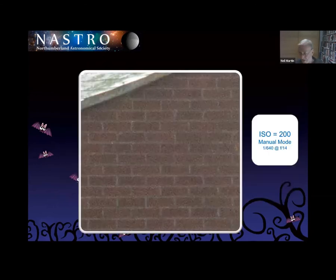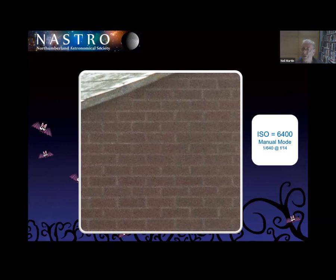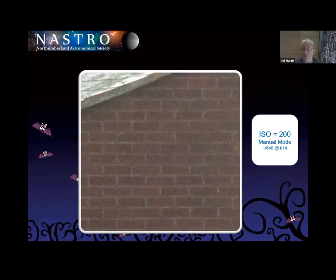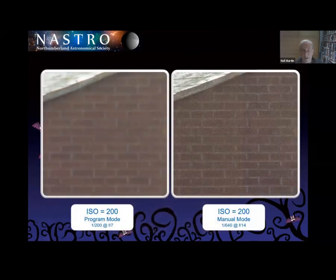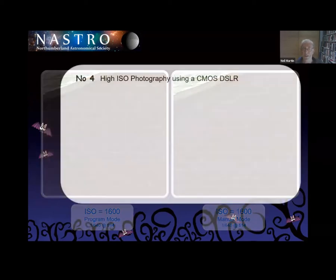Now let's have that close-up look. This is ISO 200. That's ISO 1600, and that's ISO 6400. Changing the ISO has not altered the amount of grain. But there's something strange. Here's the ISO 200 in program mode, and there's the ISO 200 in manual mode — obviously there's far more grain on the manual mode than the program mode. Here's ISO 1600 on program mode and ISO 1600 on manual mode — and the grain is identical. And it shouldn't surprise you, because all of them had 1/640th of a second at F14.